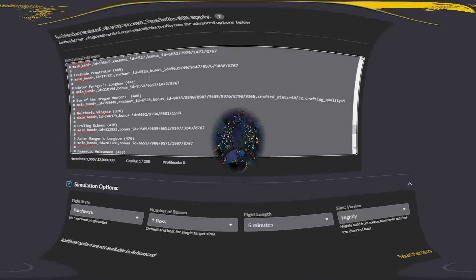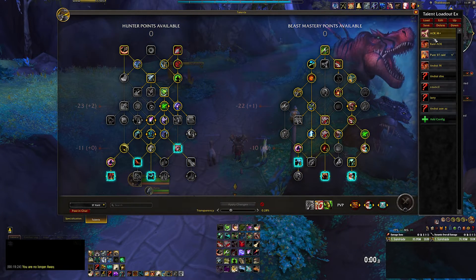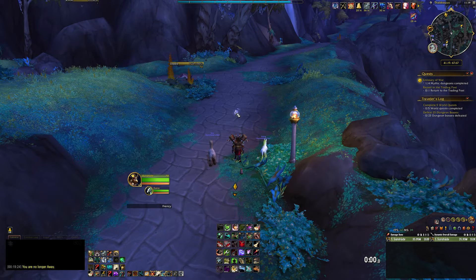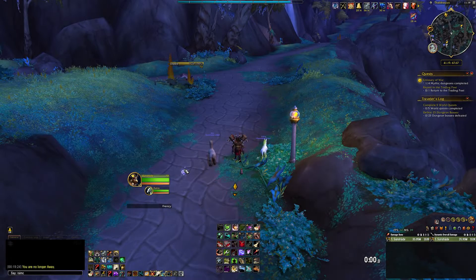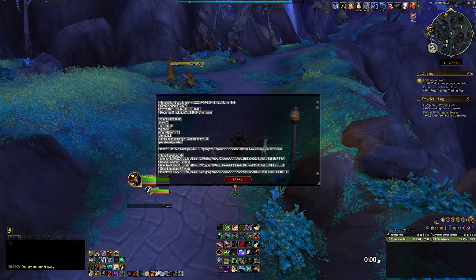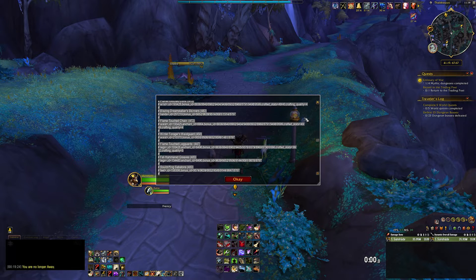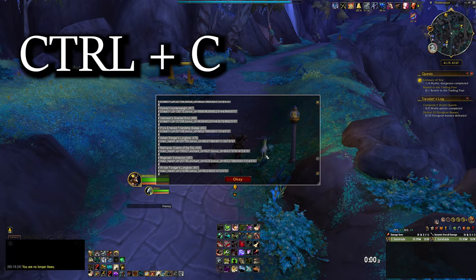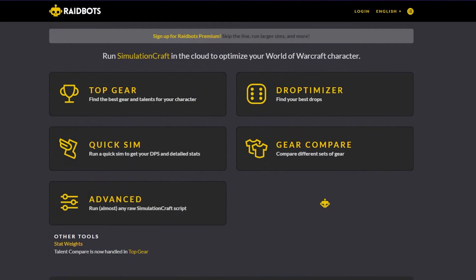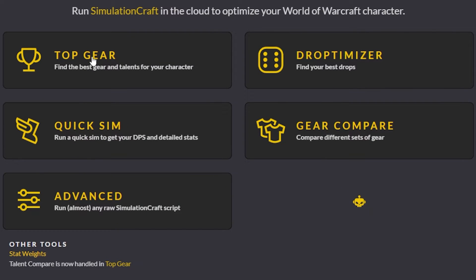So, download SimCraft, log in to the character you wish to sim, make sure you have the correct talent set selected in order to use less iterations in the sim, type /simc into the chat box, and press enter. This will open a box with your character details, gear, talents, bag items, currencies, and so on. It should all be already selected. Press CTRL-C to copy it, and then open your browser to the Raidbots.com website.